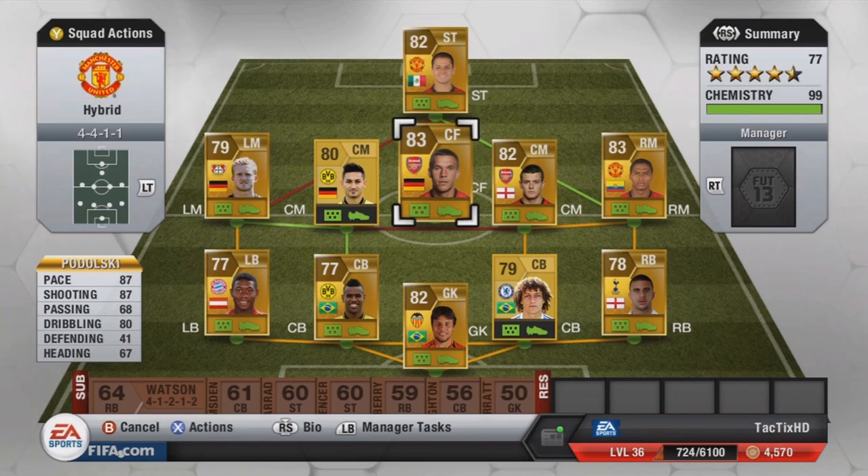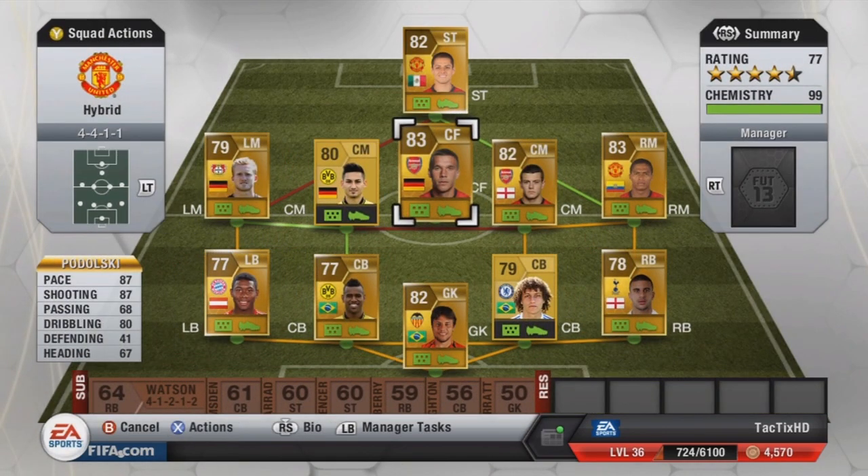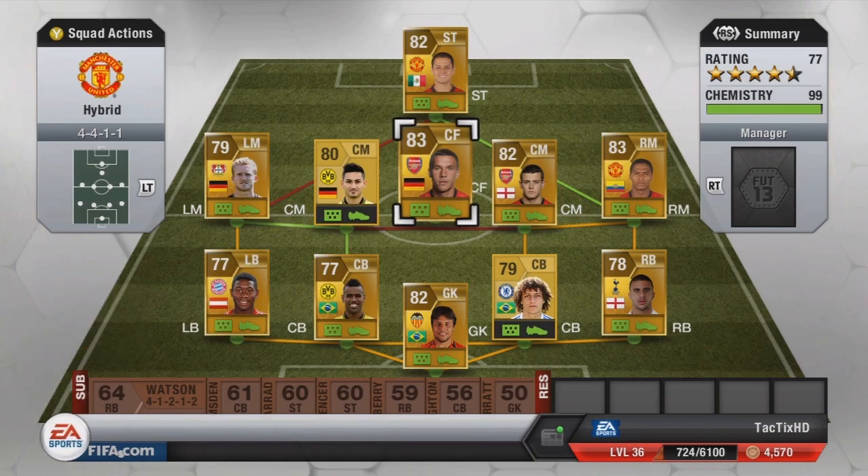At center forward I have Podolski, another really good player — 87 pace, 87 shooting, 80 dribbling. He's got a great shot, he's left footed which I also like, just kind of switches it up. Cost me 18,750 coins — I believe the most expensive player on the squad, but well worth it. He might actually be down in price now; I bought him about a week, week and a half ago when I made the squad.